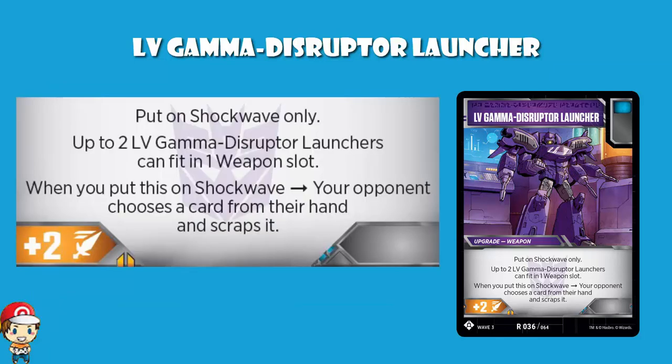But when you put it on Shockwave, your opponent chooses a card from their hand and scraps it. Now, this to me is absolutely wonderful, because we're already thinking - let's go a little bit blue, let's use this to boost our attack rather than orange icons. And if you can sit there defensively and then start picking apart your opponent's hand at the same time, that adds up pretty quickly.